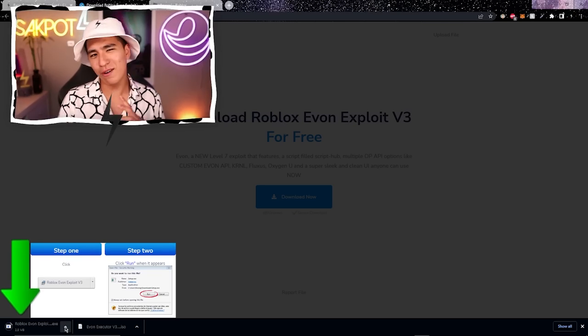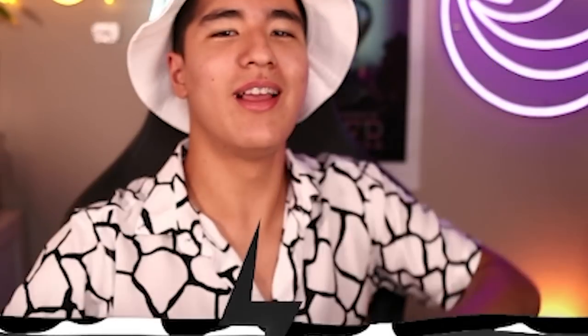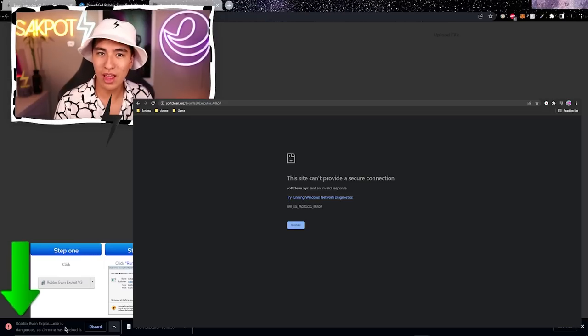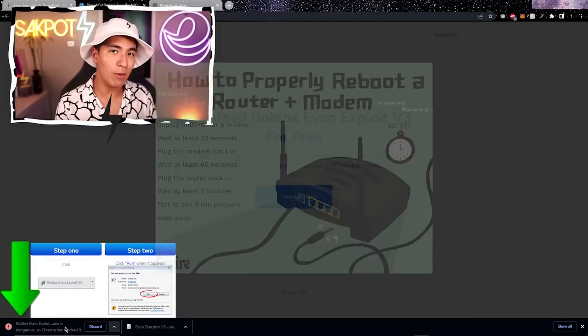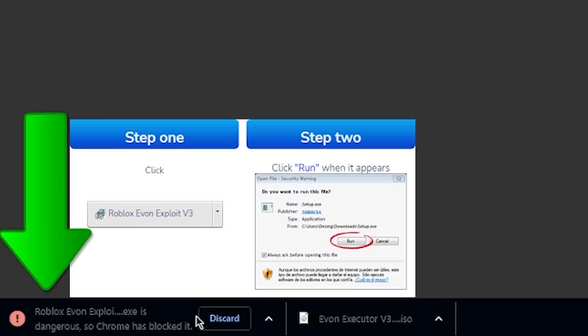Some of you guys might get an error here — that happens when your browser blocks the download. An easy solution is to use a VPN or restart your router, and that will 90% of the time fix that issue. Yvonne has finished downloading as you can see.